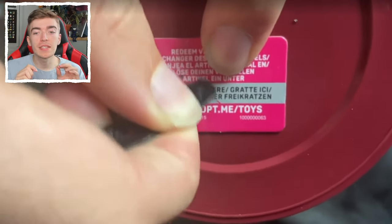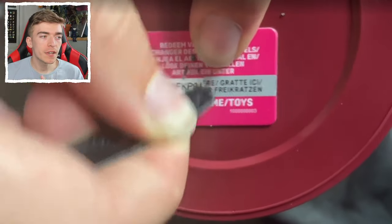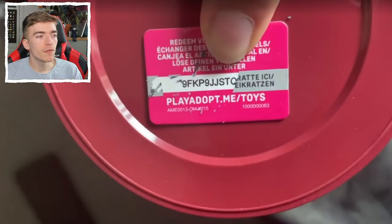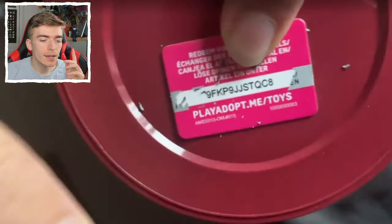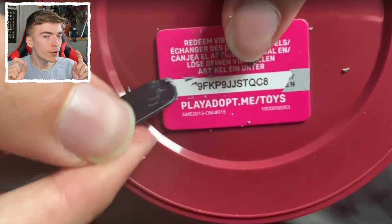Every single one of these mystery figures comes with a code. First of all, go and scratch off all of this plastic to reveal the magic numbers underneath. Then with those numbers, we go into the Roblox website and redeem it right now to find out what these Adopt Me codes actually give you.